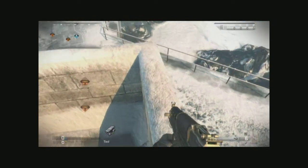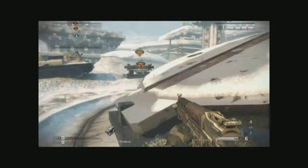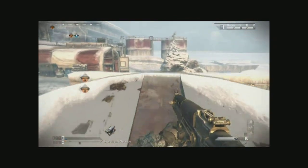You can literally just walk onto this thing by yourself, as I'll show you now. You cannot jump out of the map from that spot, so don't bother wasting your time on that. As you can see right here, you can just walk straight up — it's pretty simple.